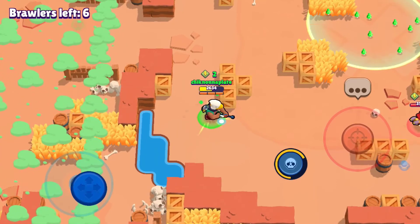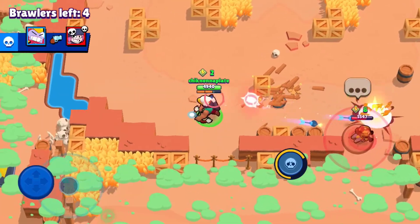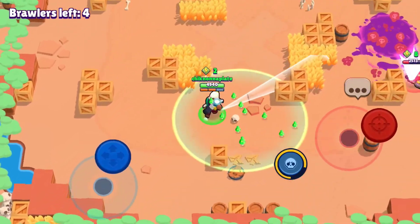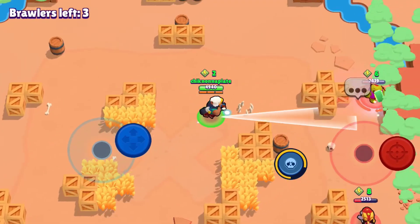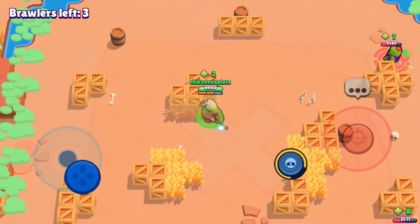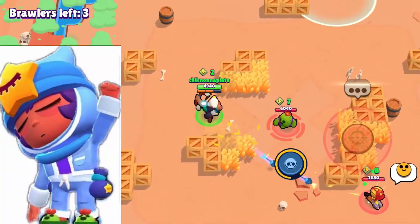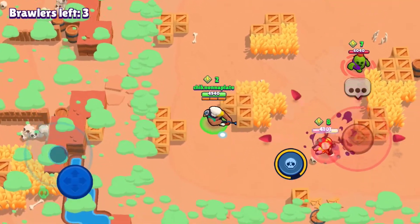Onto the legendaries: we have Spike and his best skin is going to be Pink Spike — just an awesome skin. Next up we got Crow. Crow's best skin is going to be Phoenix Crow because it has one of the coolest effects in the game with its awesome gold poison. Next we got Leon, and his best skin is going to be Werewolf Leon. Next up we got Sandy, and his best skin is going to be the Blue Pajama Sandy — it's literally 500 star points in the shop and it's not very good.